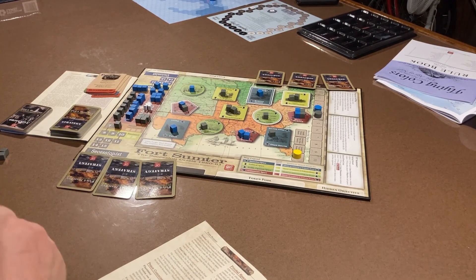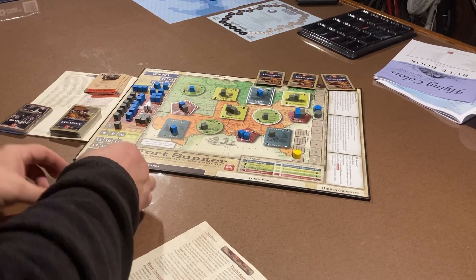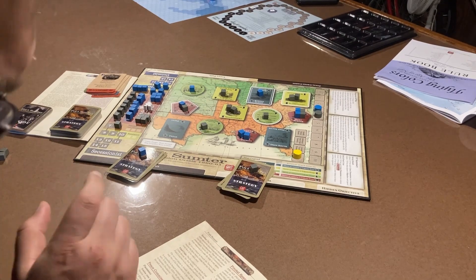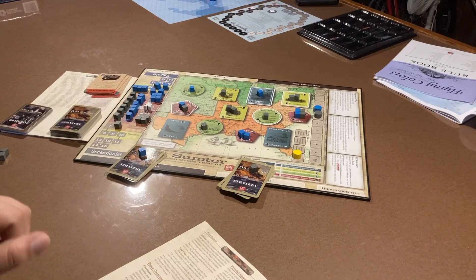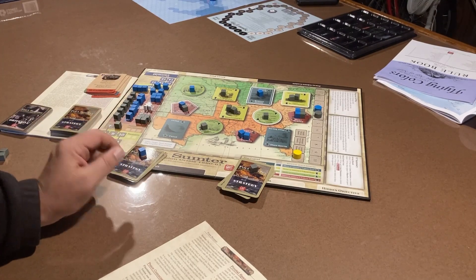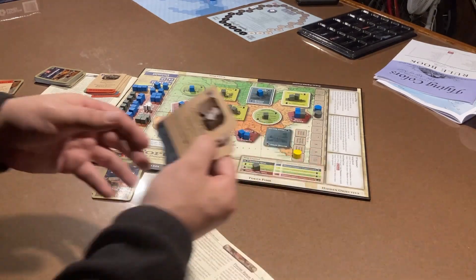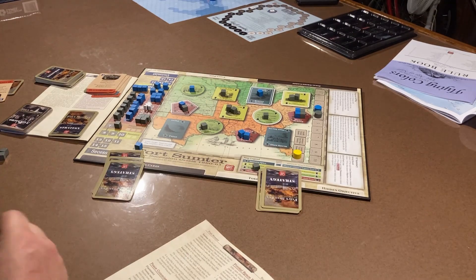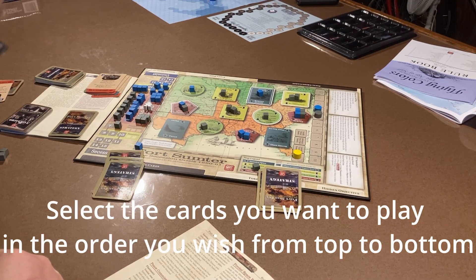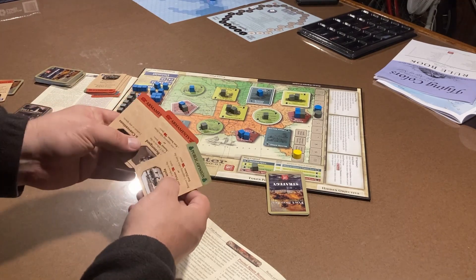The final crisis is a separate mini-game. First, remove the Peace Commissioner. Both players take their final crisis strategy cards — the ones set aside in prior rounds — and gather them. If fewer than three are gathered, deal strategy cards until each player has three. Each player secretly places their three final cards face down in the order they wish to play them, first on top, last on bottom.